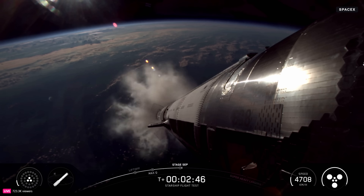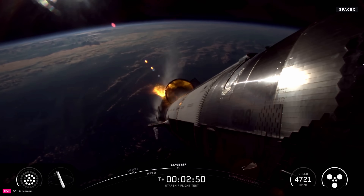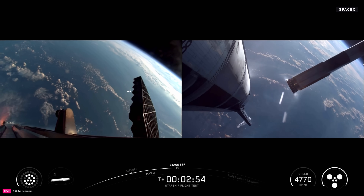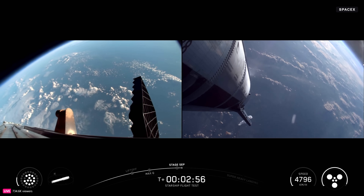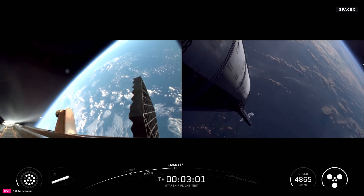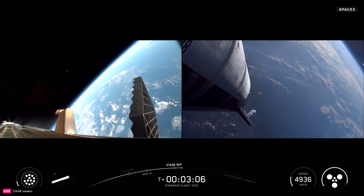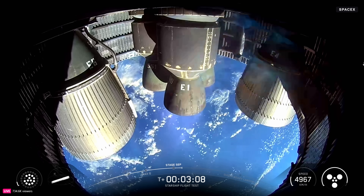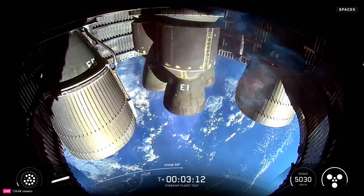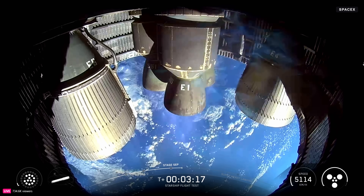Ship ignition. Stage separation. Boostback burn startup. Successful hot staging maneuver. We've got 12 to 13 engines lit back up on the booster, so it's doing its boostback. We've got six out of six Raptors lit on ship, so it's now going to continue to make its ascent into outer space.